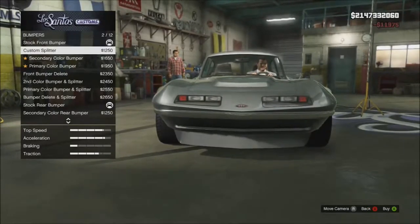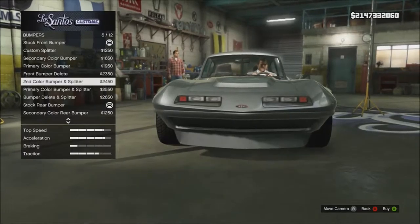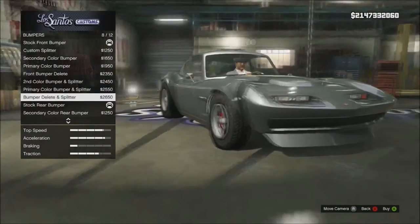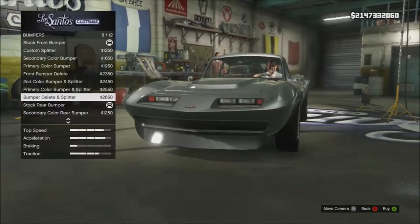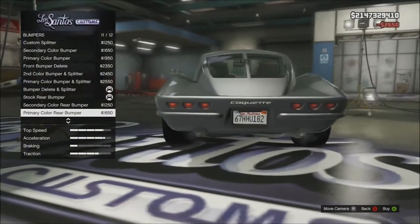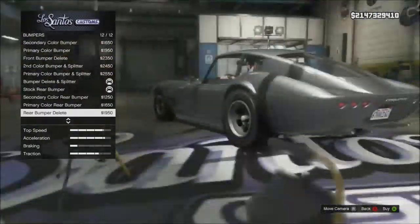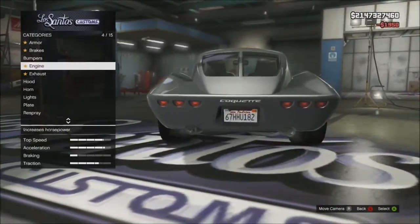This is really interesting — the Corquette Classic has a lot of bump. I like to go with that clean look, so I do the bumper delete. Now that's a custom job.